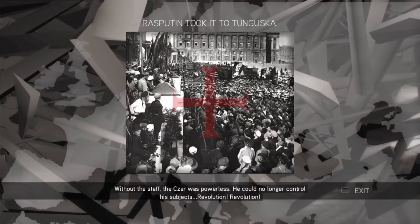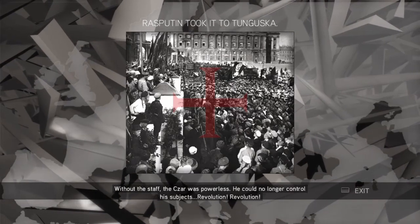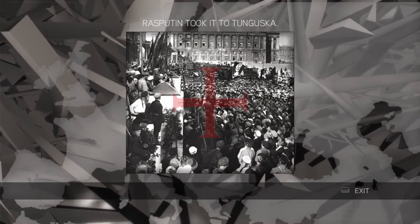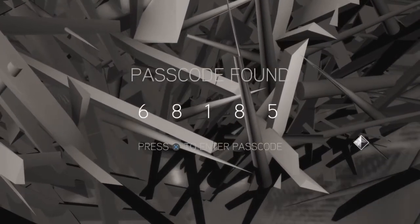The czar is powerless — he can no longer control his subjects. Revolution! And that's it, we got the passcode and we enter it.